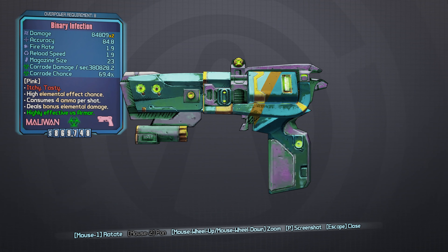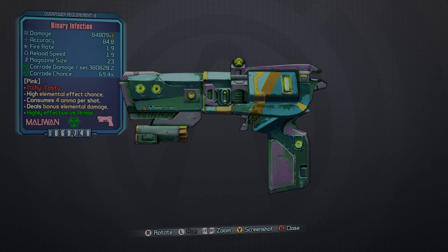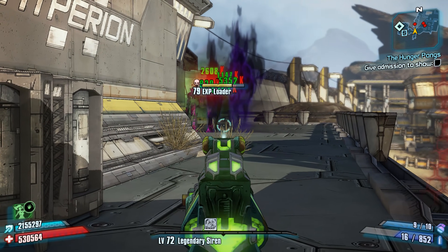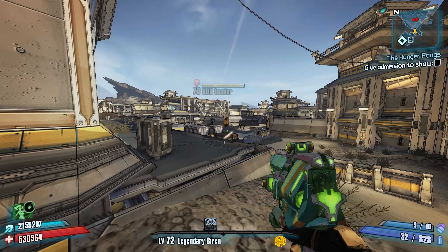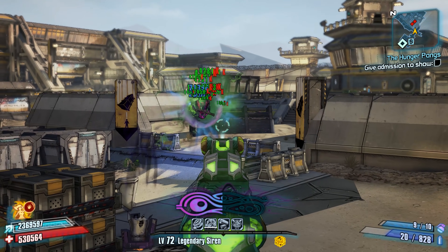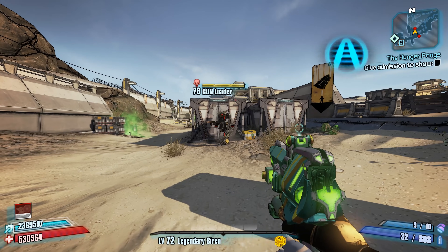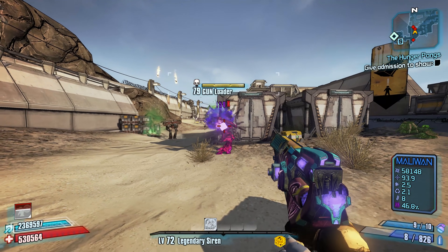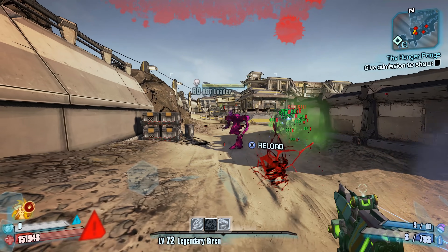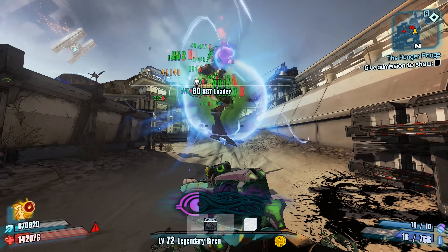Number 7, the Infection Pistol. Conceptually speaking, the Infection is one of the more interesting weapons in Borderlands 2. Unlike most weapons, which deal the primary bulk of their damage from the initial projectile, the Infection has a very high elemental effect chance combined with very high damage over time. The idea is to simply tag enemies with the Infection and allow all of the corrosive damage-over-time effects to kill them, rather than killing them with the bullet outright.